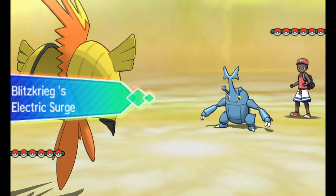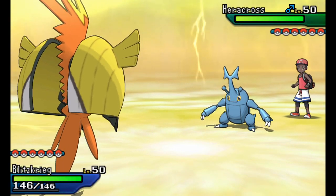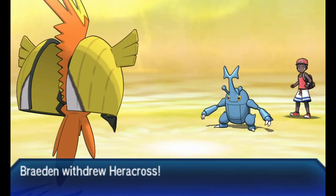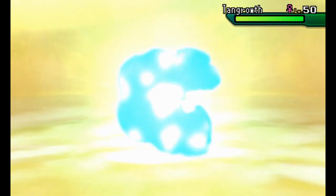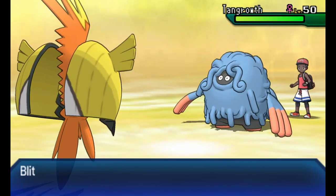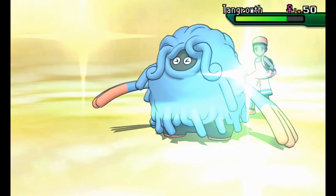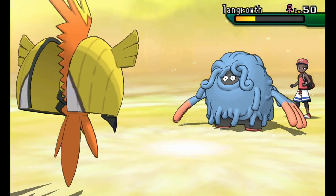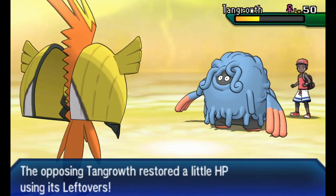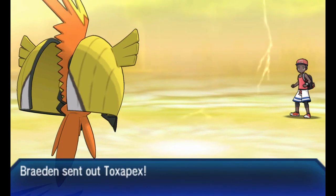Now comes the dilemma: does he want to lose Heracross, does he want to take the chance of taking a Hidden Power Ice? I went with Dazzling Gleam just in case - which is a good thing I did. Tangrowth is going to come in and look at this Choice Specs Tapu Koko with Dazzling Gleam taking Tangrowth well below 50% health. That is awesome - that is the kind of Special Attack power that Tapu Koko needed, and it's got it with Choice Specs.